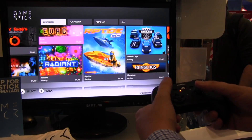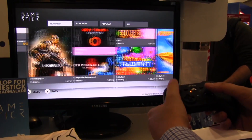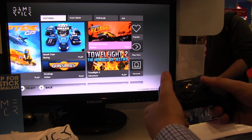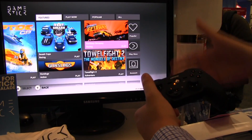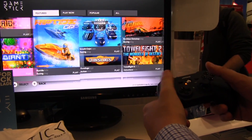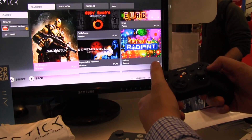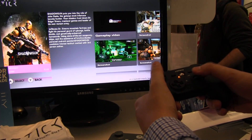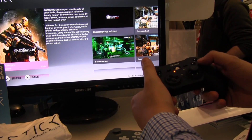Some blockbusters like Riptide GP, Shadowgun from the fine folks of Madfinger, Gradient — a great classic shooter. And over here you can also sort and filter it by popular, and you can connect to your account. Let's try Shadowgun — you see you're getting additional information here.